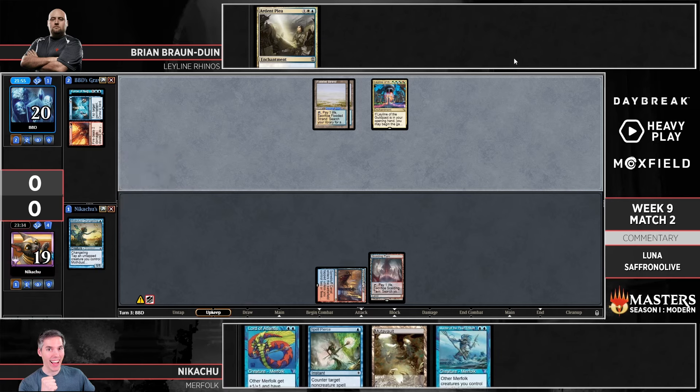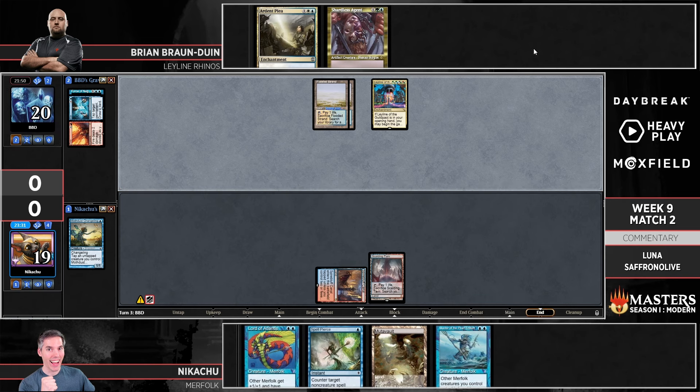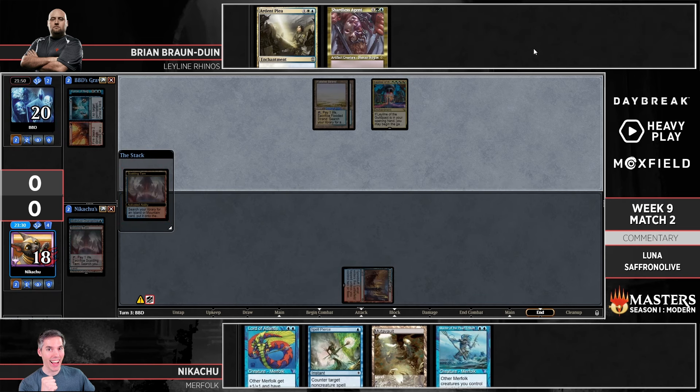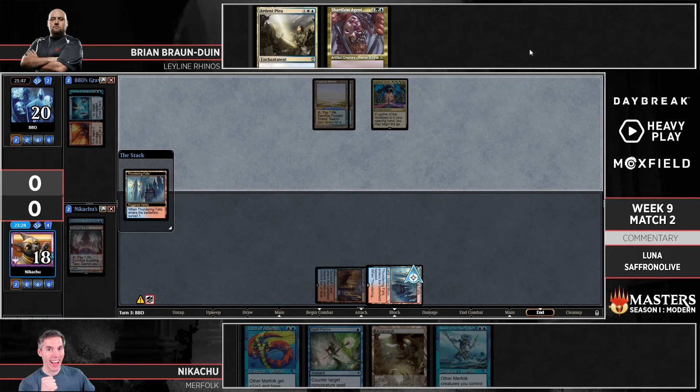BBD is down to one card in hand. Once there's one more land there's going to be a lot of Rhinos coming, but for now all the cascade spells are suspended. Does Nikachu have the surveil land? Oh he does — nice.